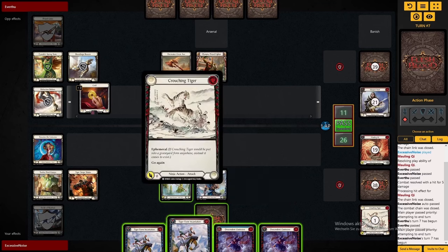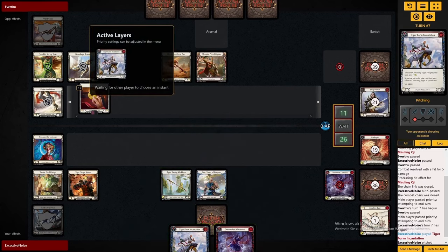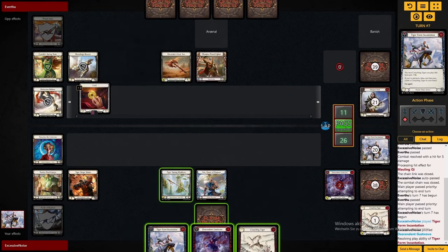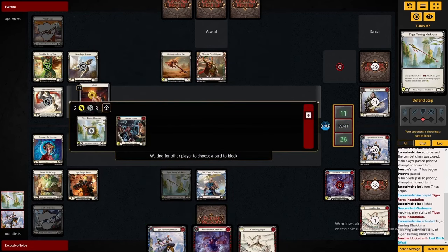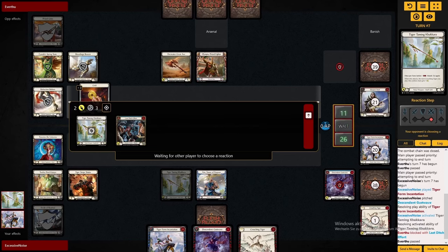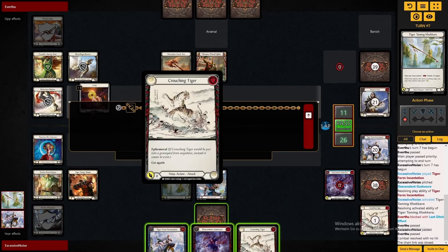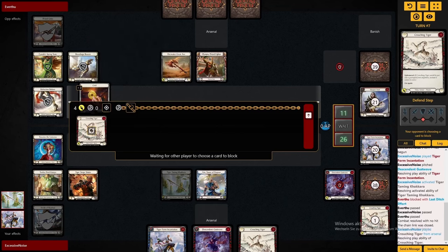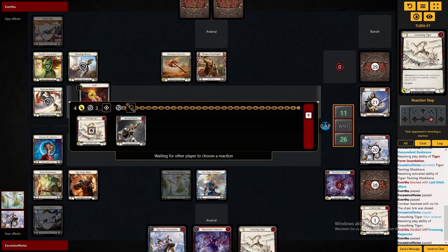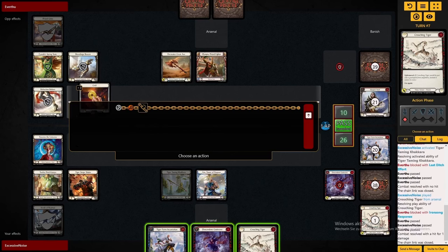It's important here to play the Tiger out of the Banished Zone and not the one from hand, because that we can just Arsenal. And I'll be sitting quite comfortably with the life lead here and quite a few more power cards in deck. Okay, not the best hand — not the best hand. Just keeping up the pressure though, and in contrast to Katsu, it seems like every hand can just present at least three chain links that deal some damage, because there are so many go-again cards in this deck.